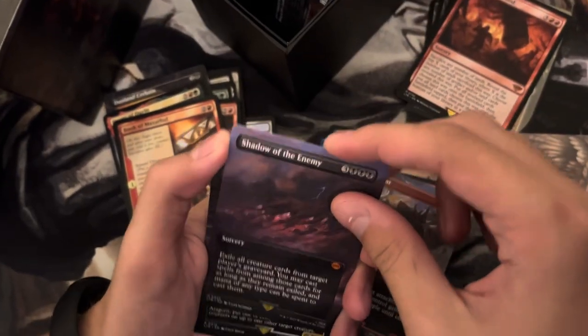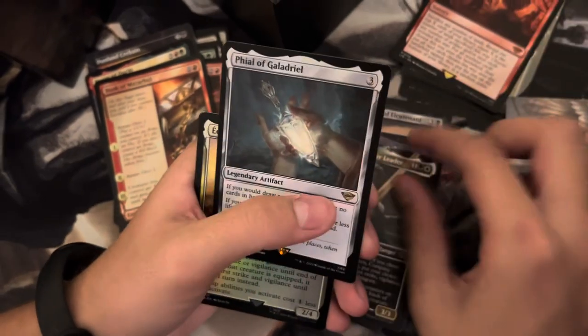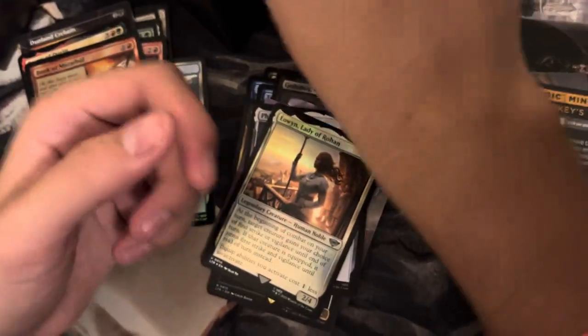Shadow of the Enemy showcase - nice, double rare. Aragorn showcase, triple rare! Veil of Galadriel, Éowyn Lady of Rohan, and our minigame, Sharky's Turfie. Alright, what's next?